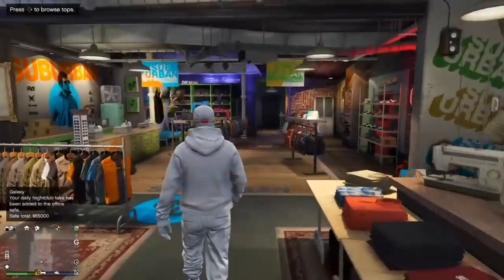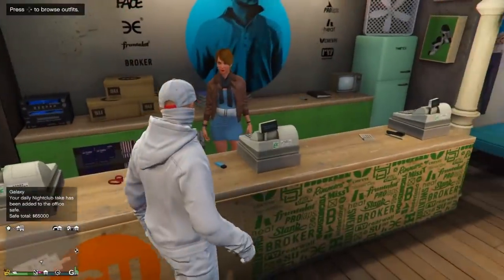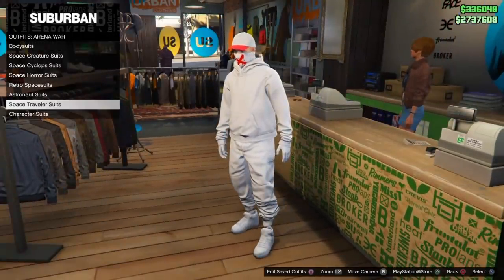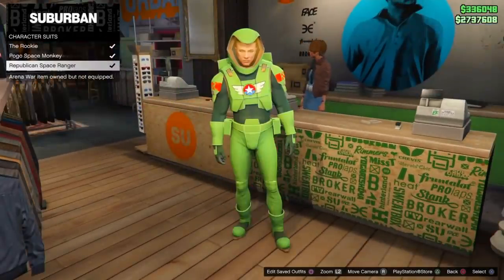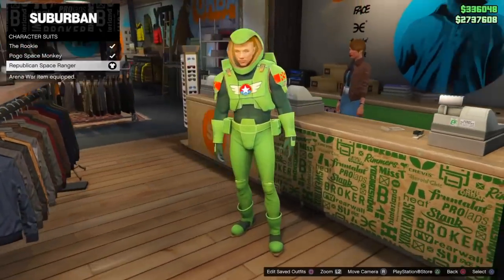For the first glitch, it's a bit funny — it's a really easy glitch to do and just a funny one to start off the video. What you need for this one is you wanna go down to Outfits, Arena War, then go down to Character Suits. You wanna get the Monkey and Space Ranger — you'll be getting the Monkey Mask inside of the Space Ranger Mask. So let's just say it's a funny glitch to start off the video.